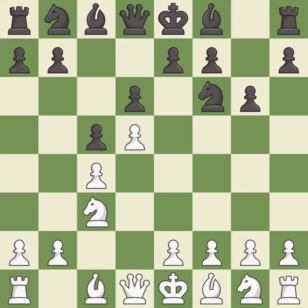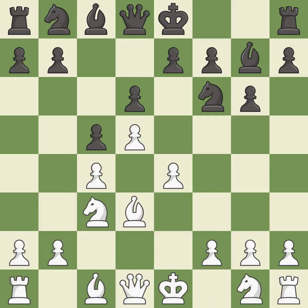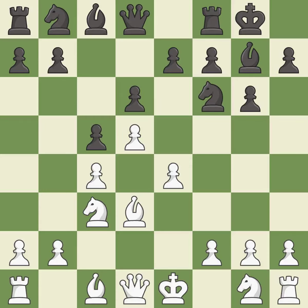g6 prepares to fianchetto the dark squared bishop to g7, where it will sit on the long diagonal. e4 takes space in the center, supports the d5 pawn and allows the light squared bishop to develop. This fianchettos the bishop by placing it on a powerful diagonal, activating it off of its starting square. Castling gets the king to a safer square, out of the center of the board, while also developing a rook.